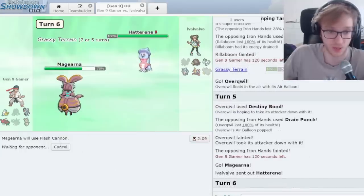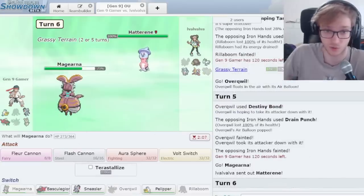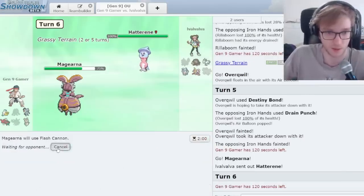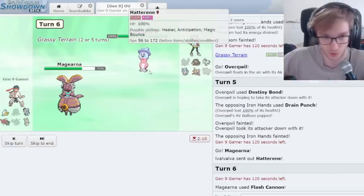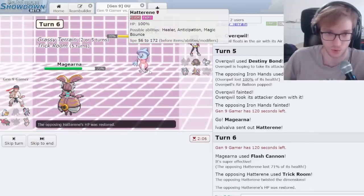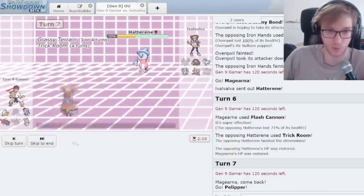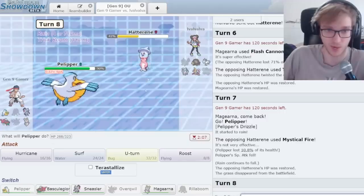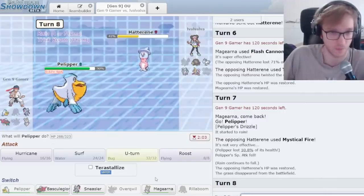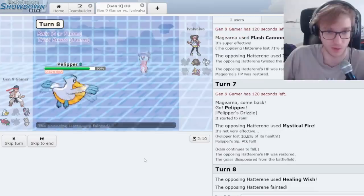Beautiful — we can at least Tera Steel this. Wait, did Tera Steel take them out? Denying their Trick Room, giving me an advantage. But they could just go Cresselia. I think I'd rather waste the turns — they Trick Room, I waste the turns. They use Healing Wish. I'd go Pelipper. They've wasted their precious turns.